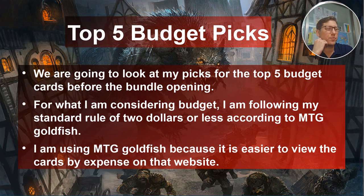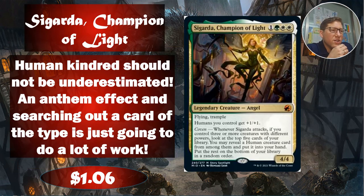Anyway, Sigarda, Champion of Light — one green white white, Selesnya — is a 4/4 flying trample. Humans you control get +1/+1. There's a big thing where angels and humans work together. Whenever she attacks, if you control three or more creatures with different power — Coven — look at the top five cards of your library, you may reveal a Human card from them and put it into your hand, then put the rest on the bottom in a random order. This just keeps fetching humans out of the top five for you, and it's a really powerful ability. The +1/+1 anthem isn't bad either, but you're in it for the pseudo card draw.